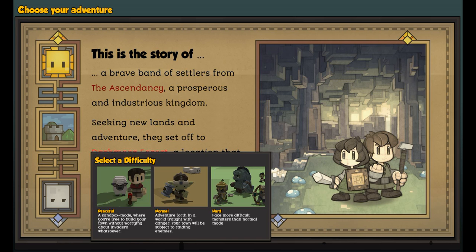We're going to Darkmore Forest. We're not going to do Peaceful — we're going to do Normal. Sandbox mode is where you're free to build your town without worrying about invaders, but you can still lose — your people can die of hunger or exhaustion. On Normal you have monsters to deal with, and Hard has even more monsters than Normal.